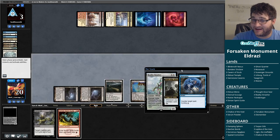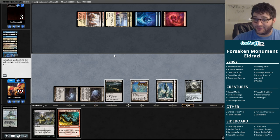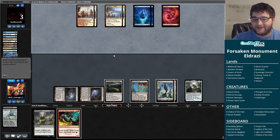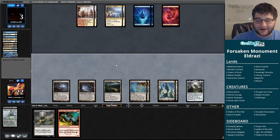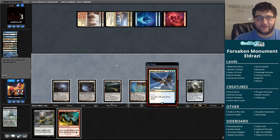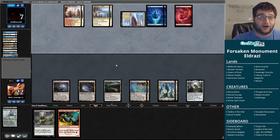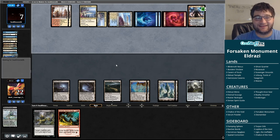Does our opponent have... oh my gosh, they do. They have a Neutralize for it. I can't do anything about that — pass the turn back. That was a great draw for us, one of the best in the deck, but our opponent has a Counterspell, so we play on. Another Ghost Quarter. Kind of wishing I had a basic Mountain in the deck right now. This isn't good. If it's a Sphinx's Revelation, we're just dead. What a good game though. Yeah, Sphinx's Rev for four. You almost never beat the second Sphinx's Revelation, no matter the format.